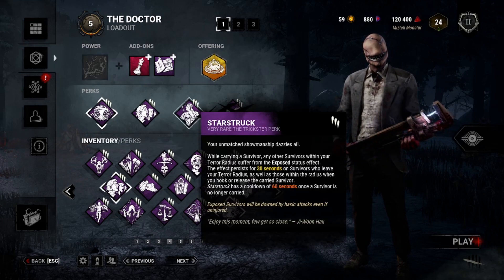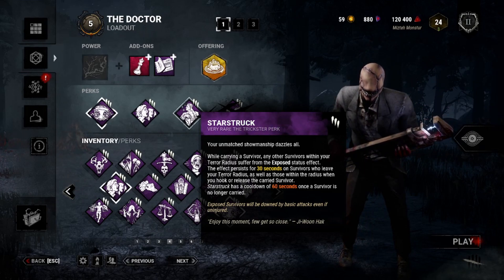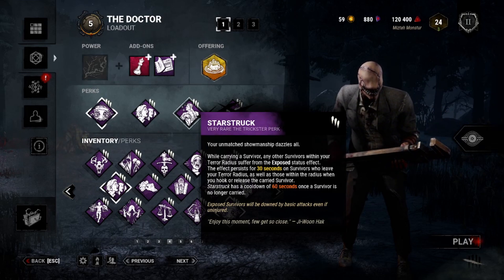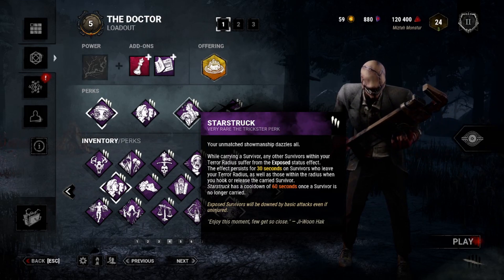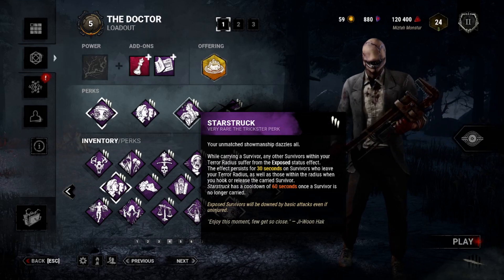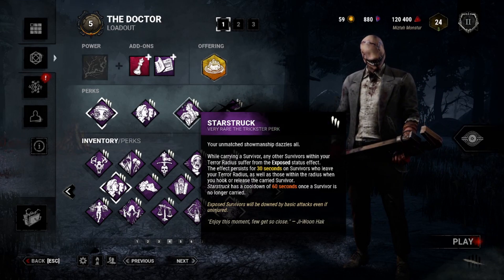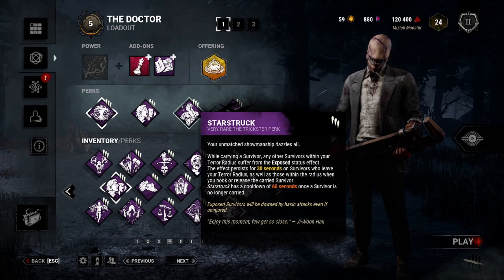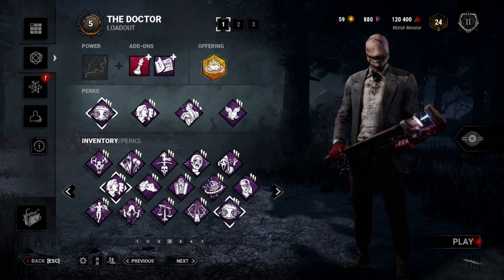Then we go to Starstruck. While carrying a survivor, anybody else in your terror radius is exposed. This lingers for 30 seconds after you no longer have somebody in hand, and has a cooldown of a minute. This has always been a fun idea to put on Doctor, but as a killer with no mobility, it's pretty hard to make use of those 30 seconds. But in combination with the rest of the build, people are always in danger.